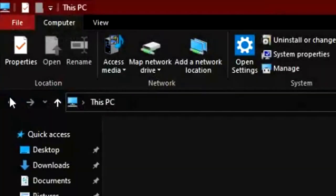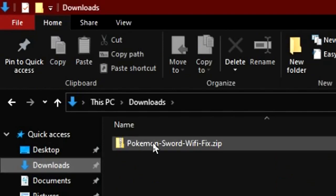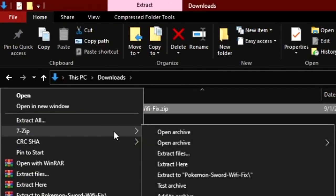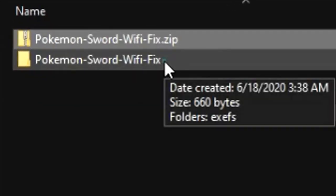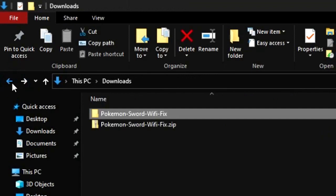Then open This PC, click on Downloads, and you will find the downloaded file there. Right click it and extract it here. Inside this folder, there should be another folder named exofs, and inside exofs there should be these files. If it looks like this for you, then it's correct.